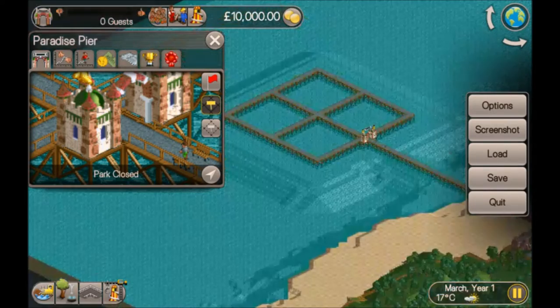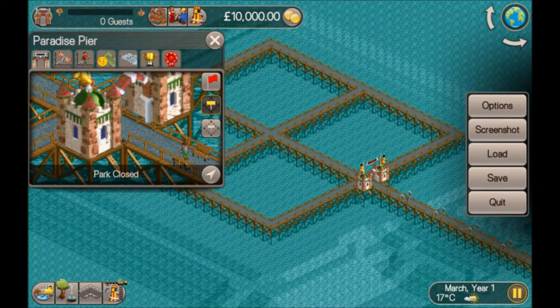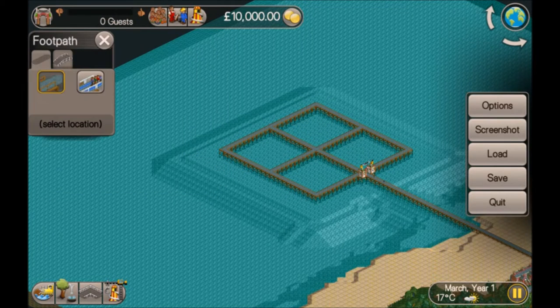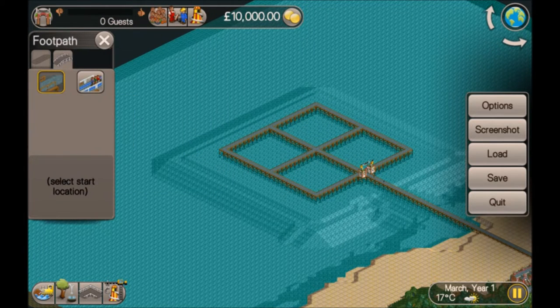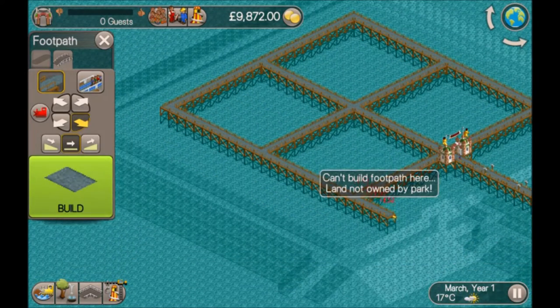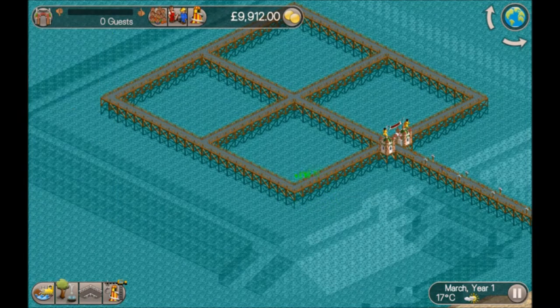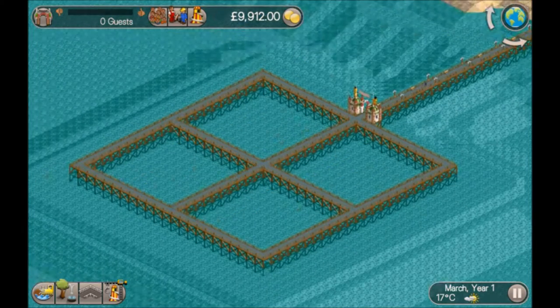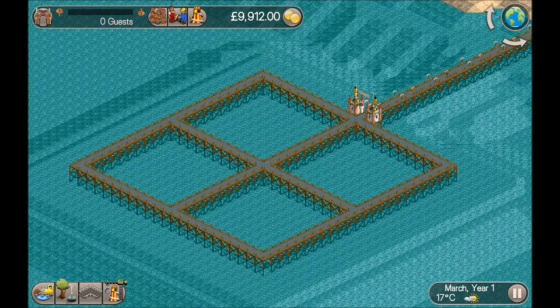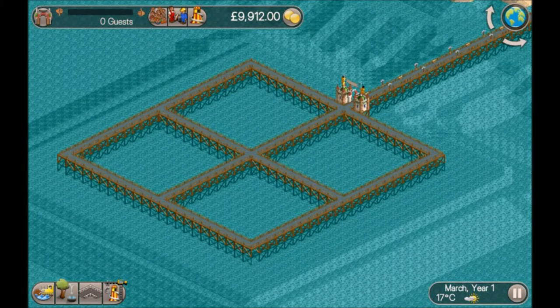Let's see what we've got to build. Have we got any land we can buy? No — obviously there is no land, so we can't buy it. We're all at sea. Can we build on any rights? Can't see anything either. Let's take it off pause and build. It looks like we can build up until it starts to drop off. We could give each quadrant a theme, or we could just get rid of the paths altogether and start afresh — and I think that's what we're going to do.